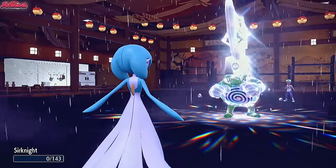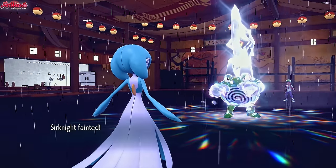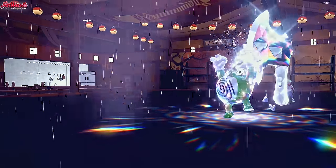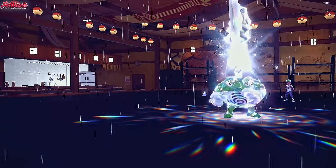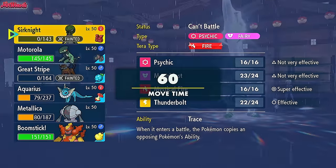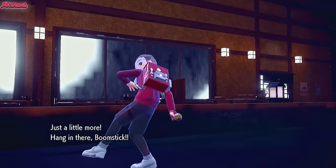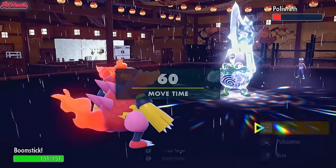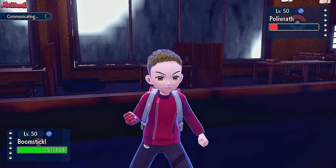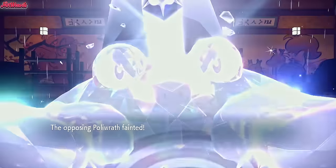We go Magmortar and Mach Punch this thing. Gardevoir goes down. Polywrath is going to get its Leftovers recovery — that's fine, it's got one Bulk Up. Mach Punch should KO here. So let's go into Magmortar. It's a Boomstick! We go for a Mach Punch — there's no reason not to. Mach Punch comes through, takes out the Polywrath, which is fantastic. Polywrath goes down, which is great.